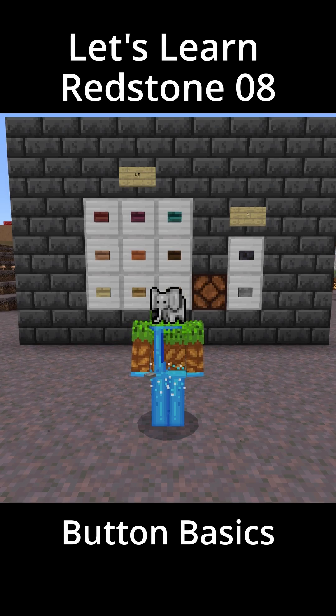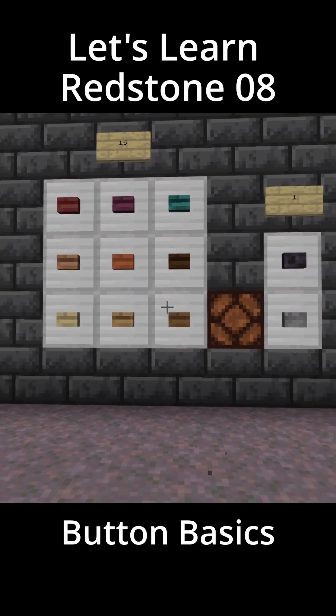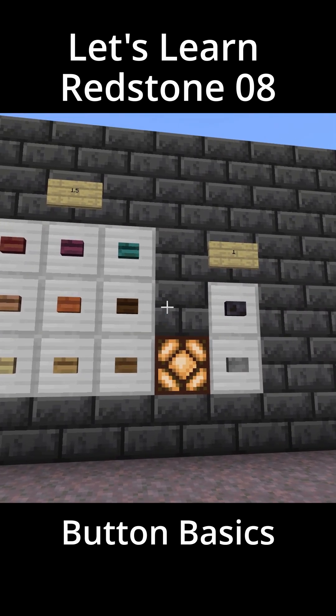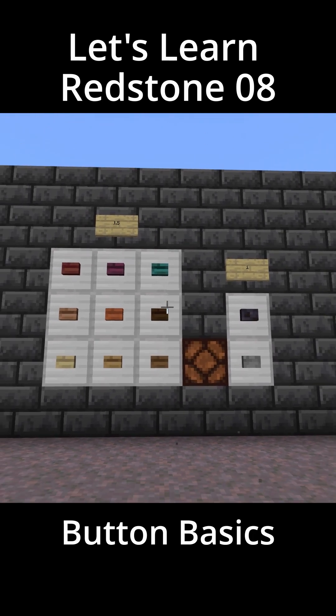Let's learn some redstone with Omelette Dew. This time we're going to talk about buttons. There are nine wooden buttons and two stone buttons. The nine wooden buttons activate for 1.5 seconds, and the two stone buttons only activate for one second.